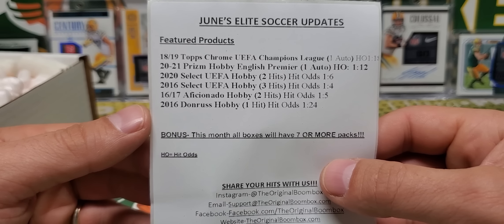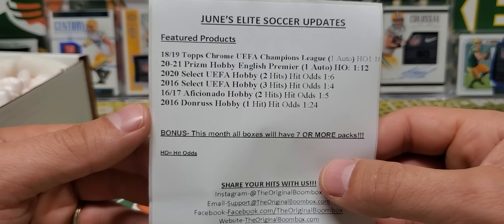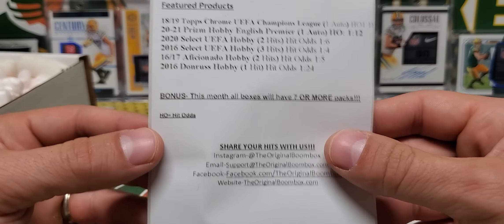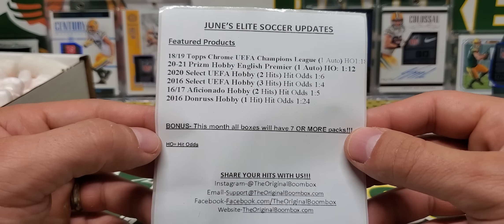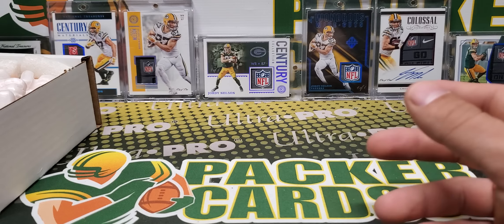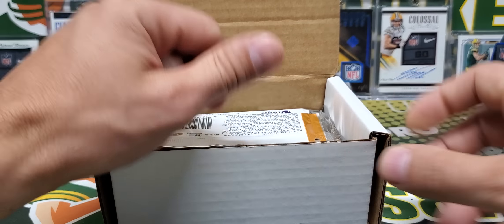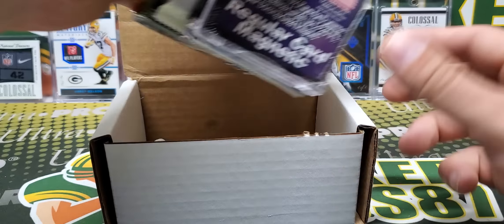June's Elite Soccer Updates. 2018-19 Topps Chrome UEFA Champions League — one auto per box. Hit odds 1 in 18. Prism Hobby English Premier League 1 in 12. 2020 Select. 2016 Select. 2016-17 Aficionado Hobby. And 2016 Donruss Hobby.